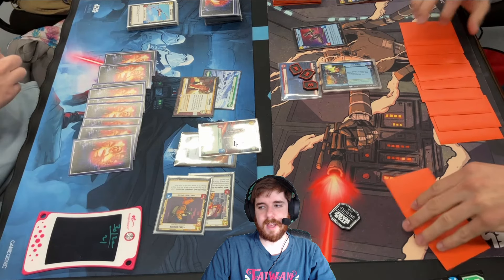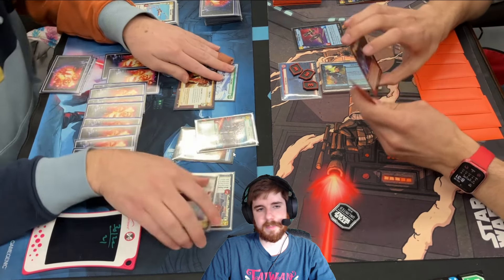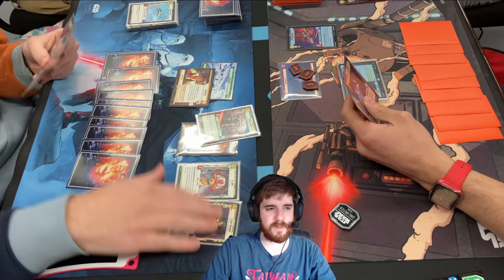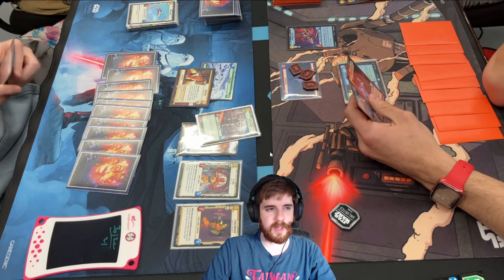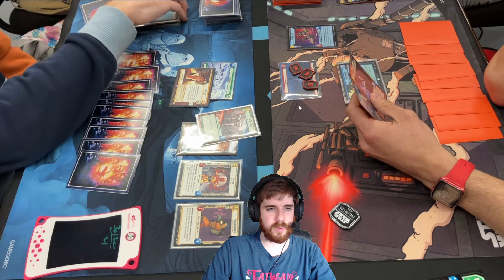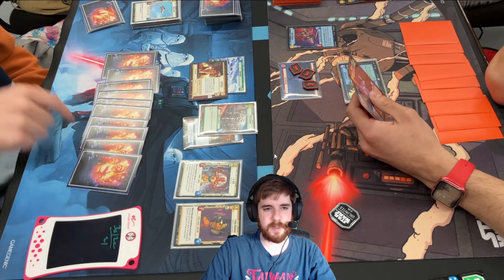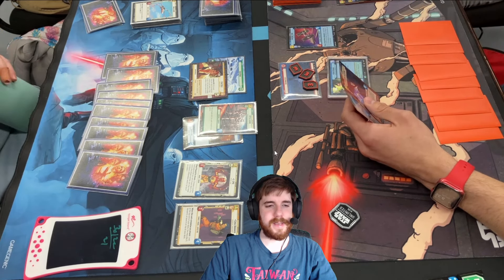So he top decks Emperor Palpatine or a Sentinel Unit. You can see he has the Emperor Palpatine in his hand — but that's only killing one of my four defense cards, and then it just dies immediately. So it doesn't really feel good on his end. And you can start seeing why Han is just so strong into control decks — because we just have a full grip. You can kind of see the Avenger in his hand, but Avenger doesn't really do much when we have too many guys.